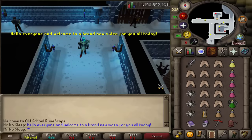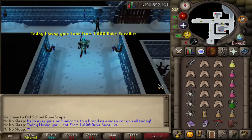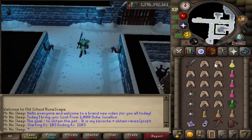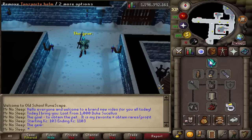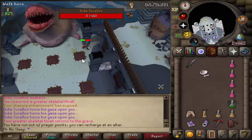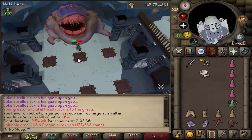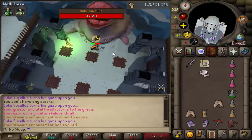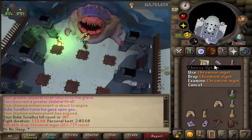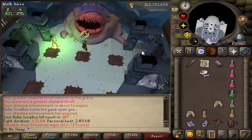Hey, what is going on, you guys? It is Mr. No Sleep here from Old School RuneScape, and welcome to a brand new loot video. Today I bring you guys loot from 1,000 Duke Sucellus kills, starting at 103 KC and ending at 1,103 KC. The main goal for this video is to obtain the pet, and we're also going to be doing all the clue scrolls, saving the caskets for the end.